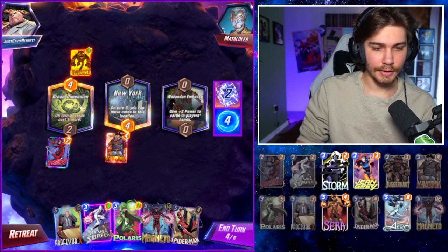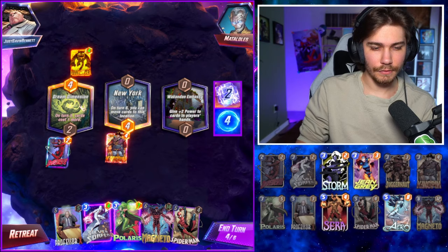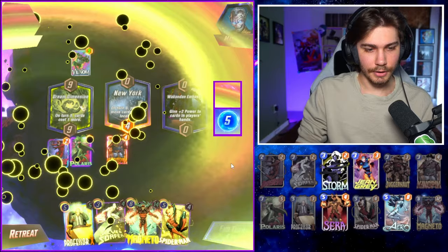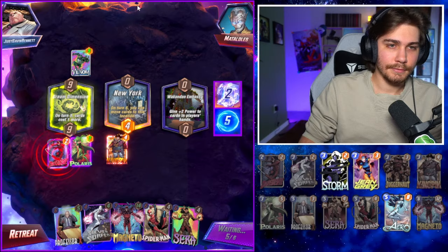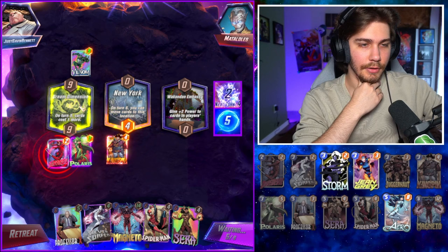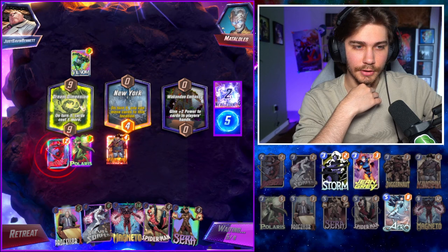Dream Dimension is next — it's very annoying. Let's save Polaris. We'll probably Magneto that next turn on six. Can't play any of these. Did I snap? It looks like I snapped. Oh okay, now I'm snapped. What could he possibly do? I feel like this is some Arnim deck.